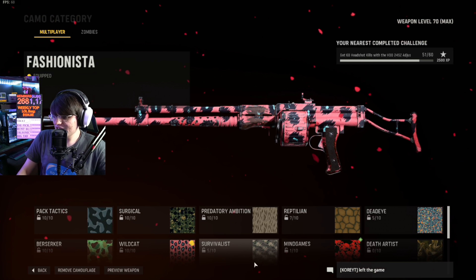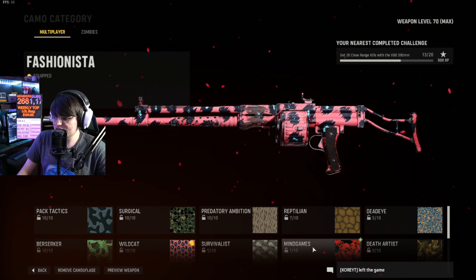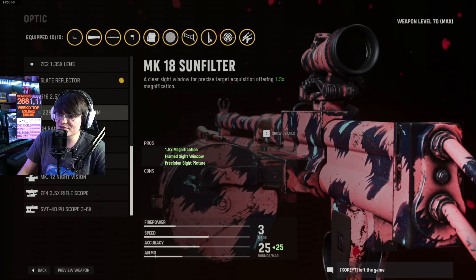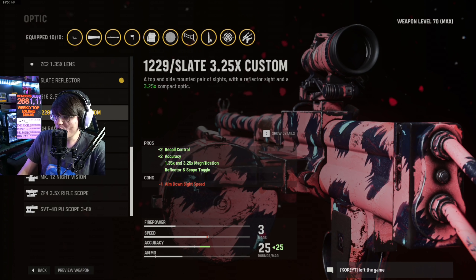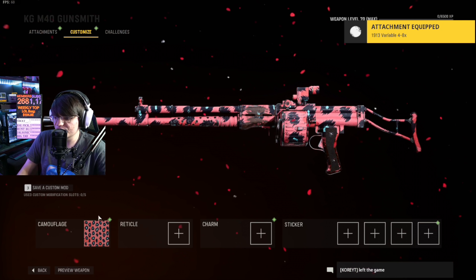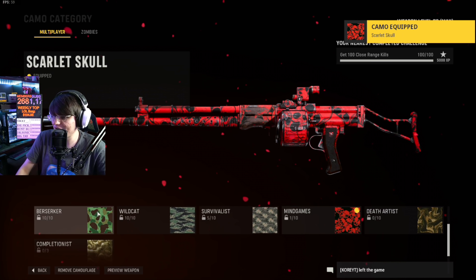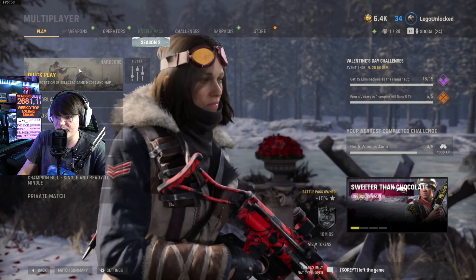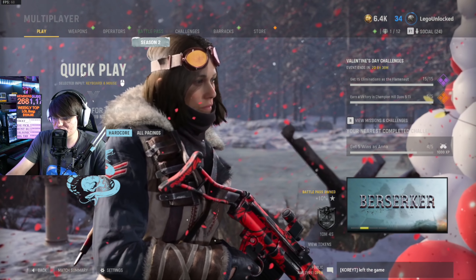Here we are, three months later with new weapons, and they didn't even proofread the attachments on one of the new weapons. I'm assuming they want us to use the 50 round drums — I hope so, otherwise this is impossible. That attachment listed does not exist. If these worked properly I wouldn't mind them forcing us to use random attachments, but so many weapons are bugged, and new DLC weapons are also coming out straight broken.